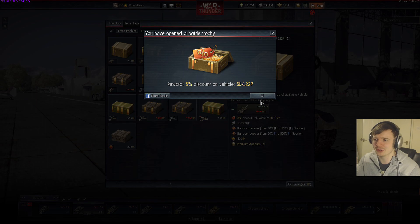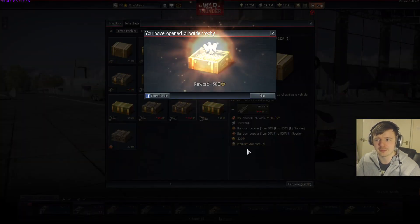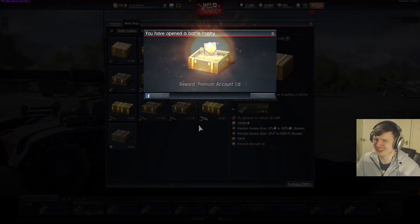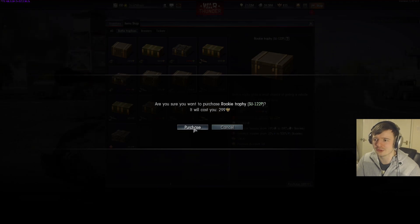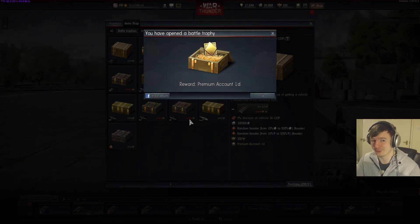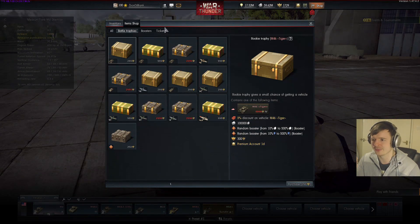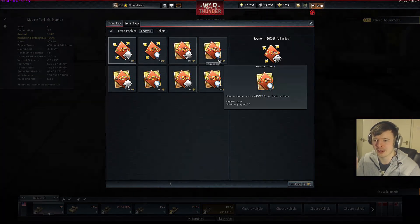However, there's also a very good chance that you're gonna get something very crummy. For example, I put in 299 golden eagles and got a premium account for one day — that's like 150-160 golden eagles, so I basically lost half. It's quite a bit of risk and I don't think it'd be really worth it. Save your money and just outright buy whatever you want rather than taking a risk like this.